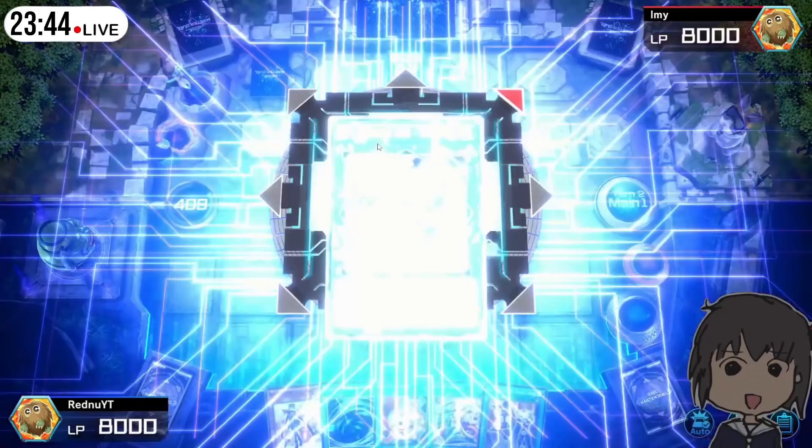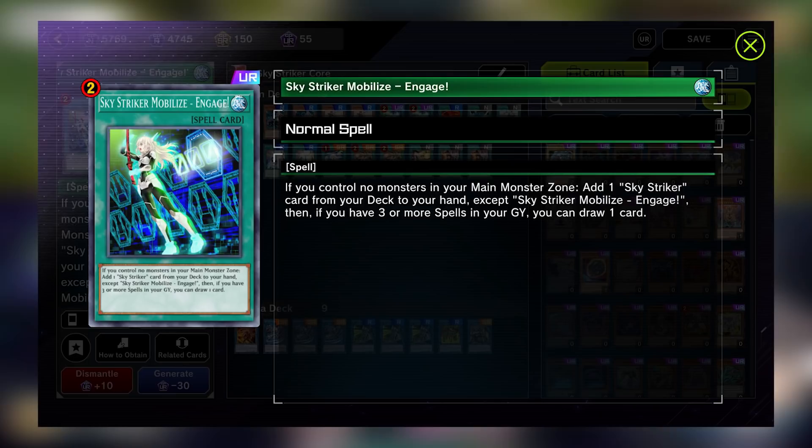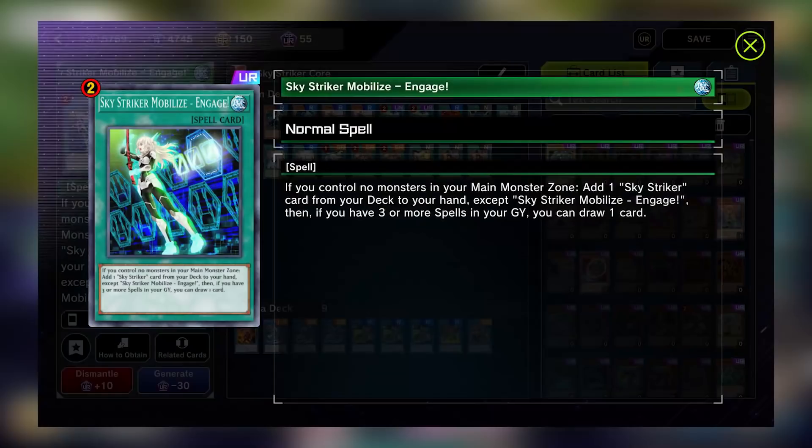However, like Rey, she is a Skystriker Ace monster and all Skystriker Ace monsters are able to Link summon and transform into the various armored forms with just themselves as material, allowing you to start the Skystriker engine. Speaking of engines and main monster zones, let's take a look at the key piece of the Skystriker archetype. This is Skystriker Mobilize Engage, the most essential and strongest card in this archetype. Its text will reveal two running themes within most Skystriker spells. The first clause is a condition to activate, which says: if you control no monsters in your main monster zone, then you can do whatever. So if you have a monster in your main monster zones, you cannot activate Engage, or most of the other Skystriker spell cards for that matter.